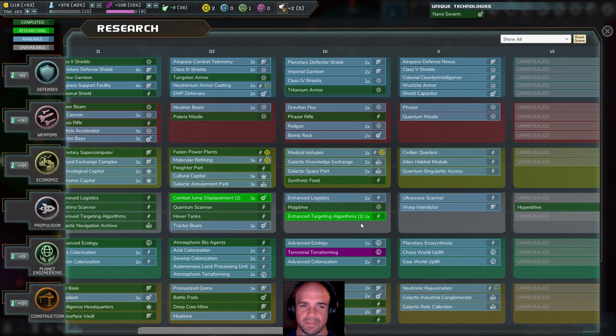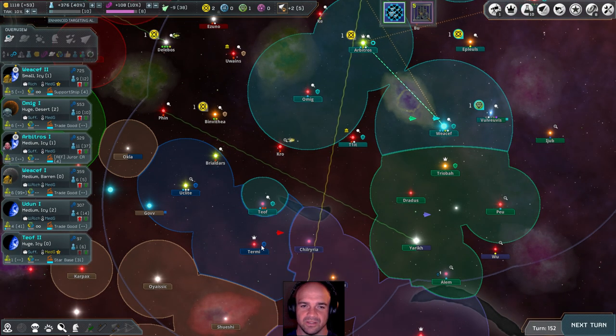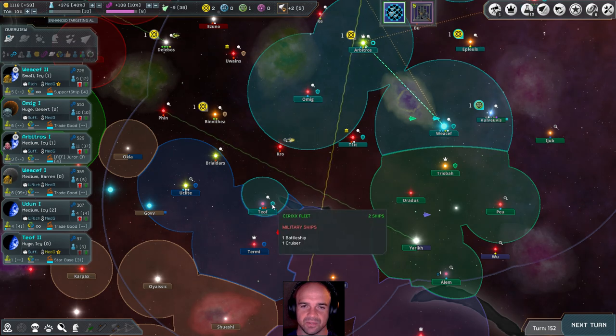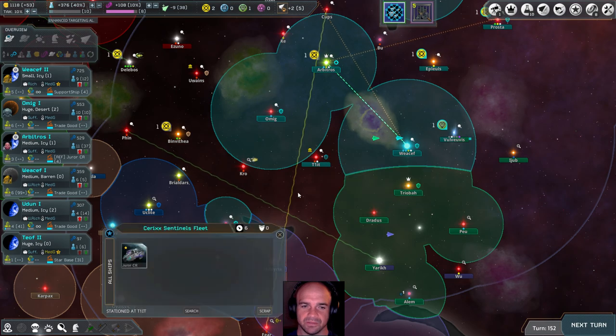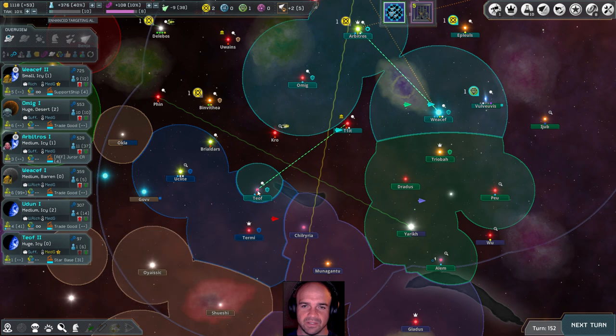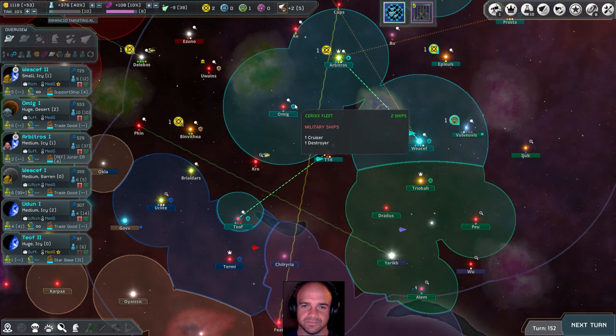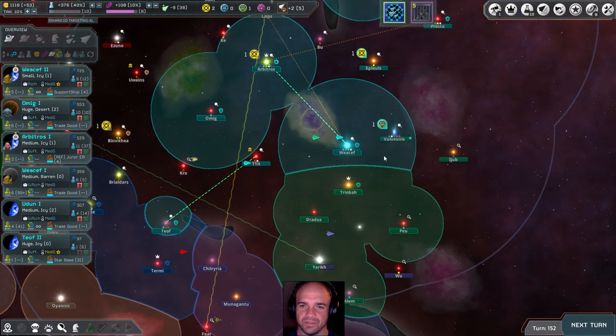We're going to start crushing the Kayak. They have two destroyers, a battleship, and a cruiser. I have a battleship and a cruiser, and we've learned that my battleships and cruisers are better, so we'll go ahead and send them that way.